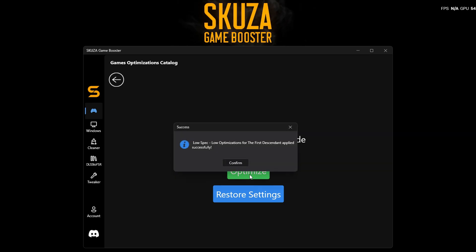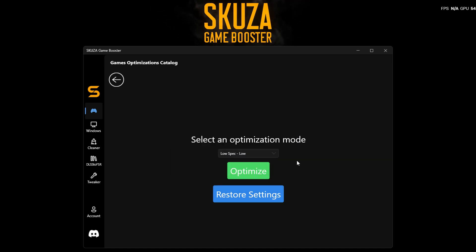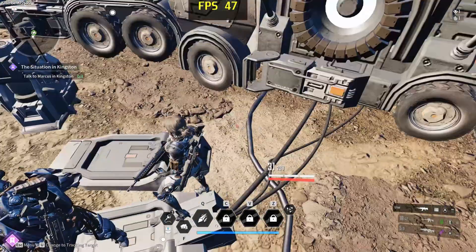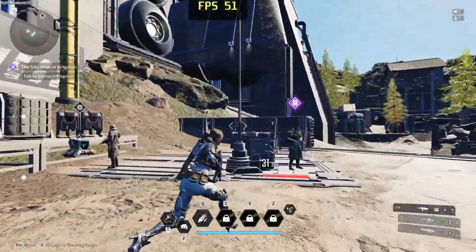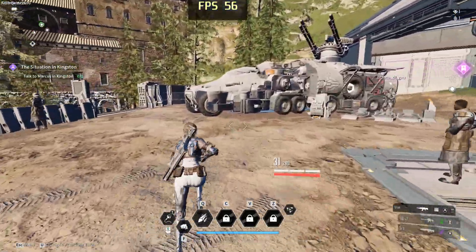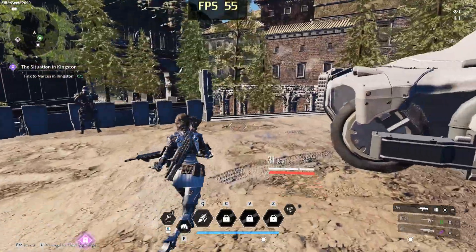Skuza Game Booster will now optimize The First Descendant for better performance. You can see a significant improvement in FPS, making the game run much smoother and boss fights much easier. And that's it — you've successfully optimized The First Descendant using Skuza Game Booster. Enjoy your improved gaming experience with higher FPS.